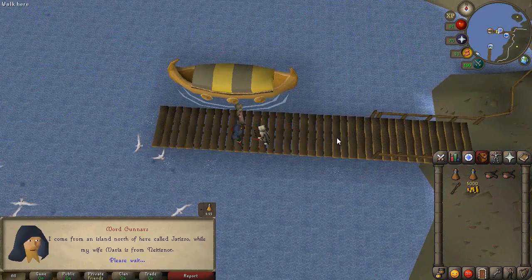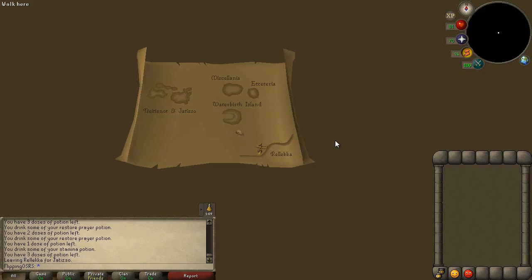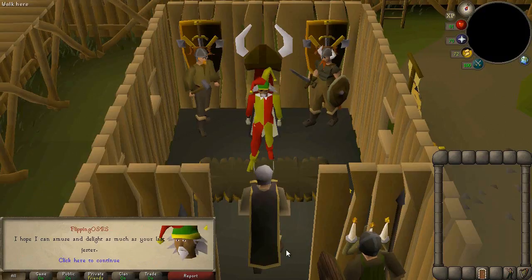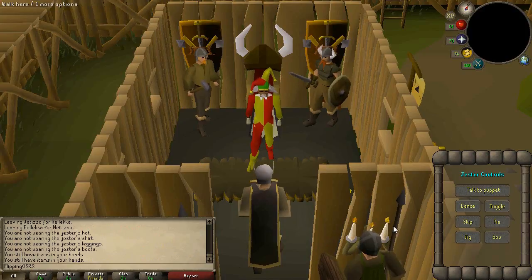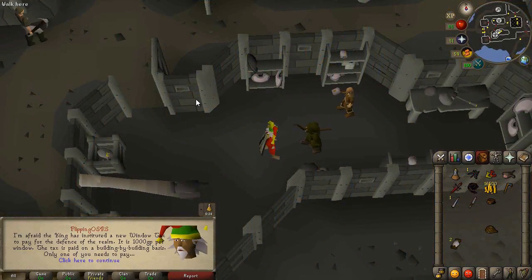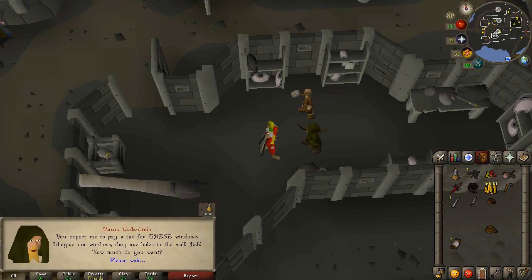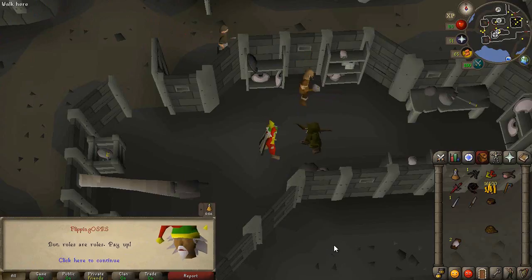We started the quest and we're heading off to Rellekka to do this. After the Helm of Neitiznot I want to get Barrows Gloves and then save up for Bandos Tassets or maybe the Bandos chestplate. We need to entertain the Fremennik Master, and all the while I need to be paying attention to the dialogue in the background because they're dropping important information about the quest. This guy's a bit of a dick — I'm jigging as hard as I can. Now I have to go collect taxes from people: one for having windows and then I believe one for having a beard.